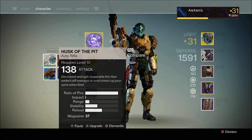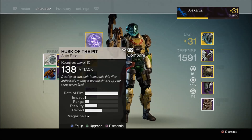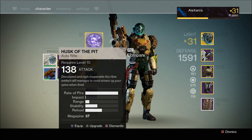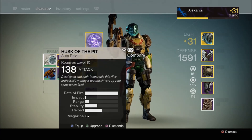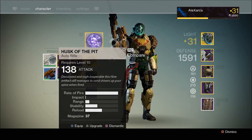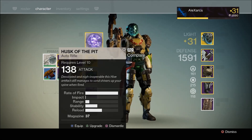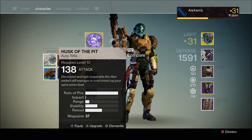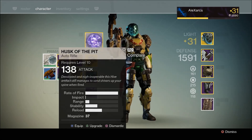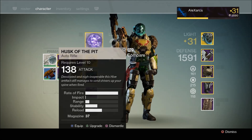Instead, you actually find randomly a white auto rifle called the Husk of the Pit. You then have to level that up, and then you can upgrade it to a higher stage weapon. Basically, you can upgrade it from a white common weapon up to a legendary weapon, and then you level that up again from legendary to exotic, and then you eventually have the Necrochasm, the hive-specific exotic weapon. It starts off with the Husk of the Pit.